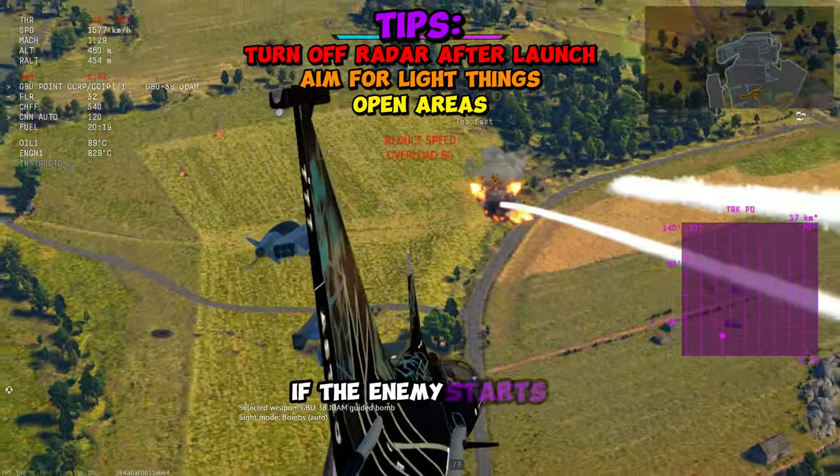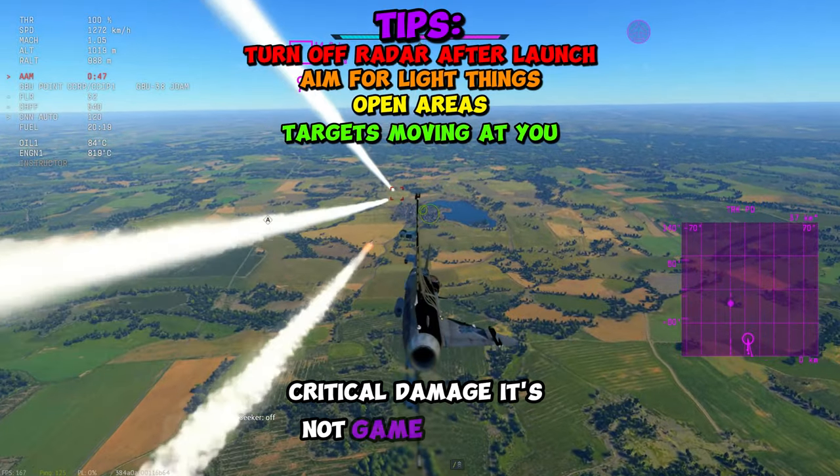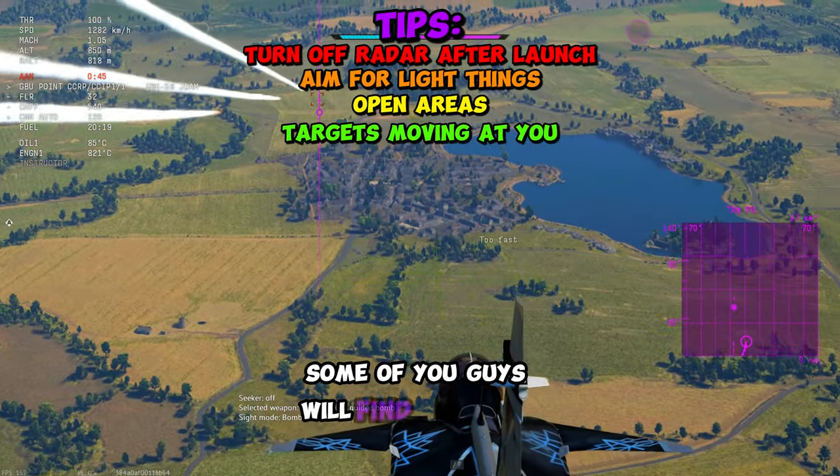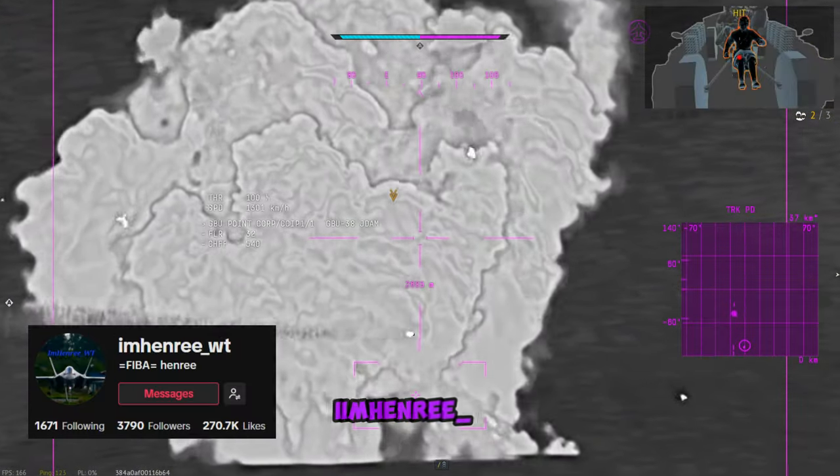We also found that if the enemy starts moving towards you as you're locking them, it has a slightly higher chance of doing critical damage. It's not game-breaking, but some of you will probably find fun ways to use this. This video is all possible thanks to ImHenry_WT.